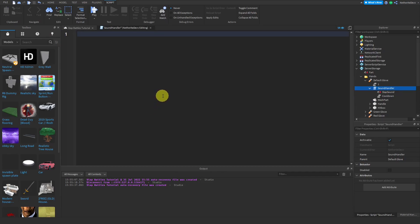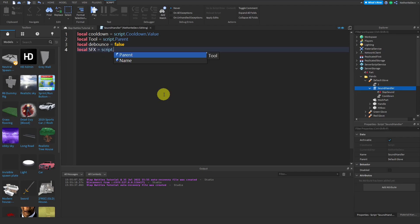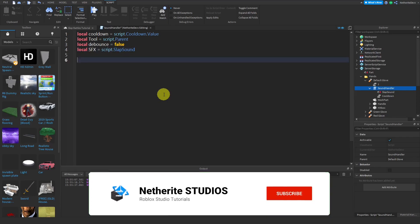First, set a variable for the cooldown: `local coolDown = script.CoolDown.Value`. Set a variable for the tool: `local tool = script.Parent`. Set a variable for debounce: `local debounce = false`. And set a variable for the sound effect: `local soundEffect = script.SlapSound`.